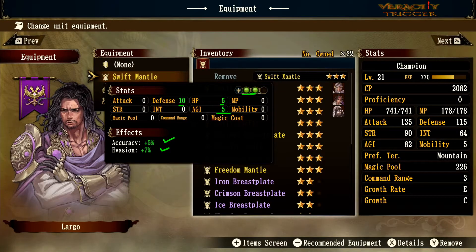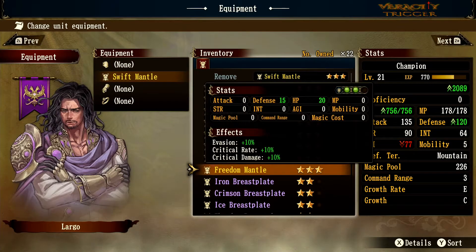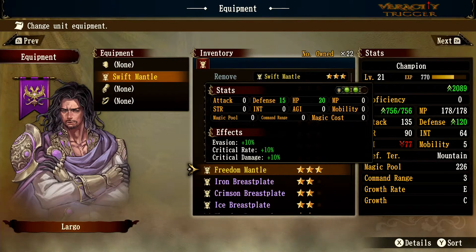My top favorites for light armor are the Swift Mantle, the Ancient Breastplate, and the Freedom Mantle. The Freedom Mantle stands out especially for a Swords Master or Swordsman — evasion plus critical rate plus critical damage stacked on a crit-based class would be fantastic. That pretty much covers everything about the light armor gear.